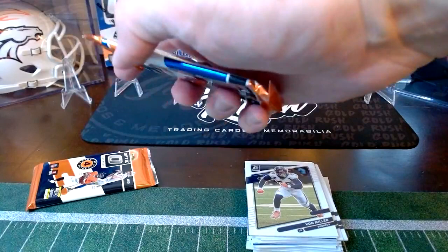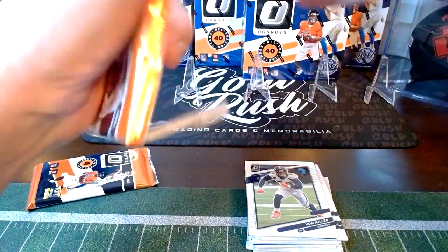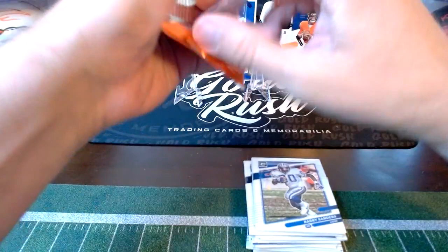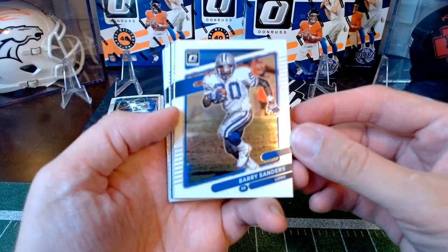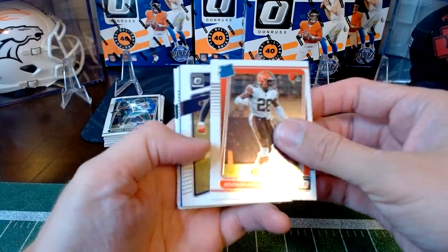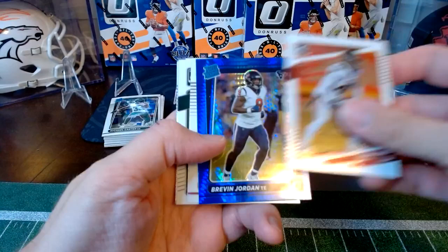We're looking for the blue hyper parallels in these. It's my first time opening any mega boxes. Looks like we might have a jersey card in here. Starting off we've got a Barry Sanders, Peyton Manning, a Dominators for Patrick Mahomes for the Chiefs, Jeremiah Owusu-Koramoah for the Browns, Von Miller, Dion Jones, and the blue hyper for Brevin Jordan for the Texans. Rondell Moore for the Cardinals — I think he may have been injured recently.